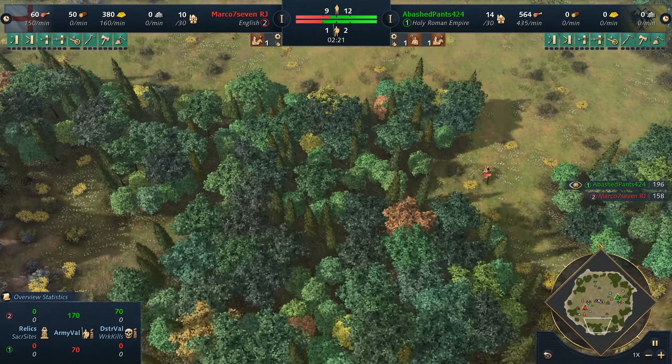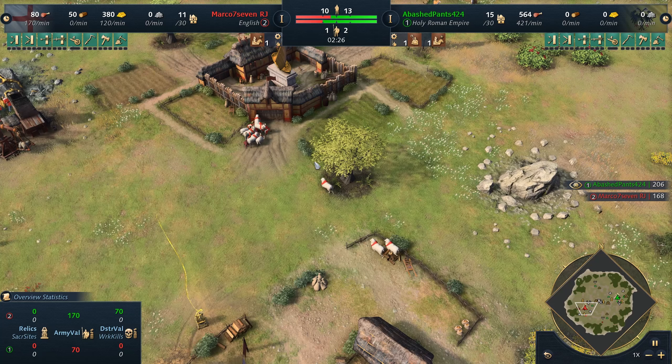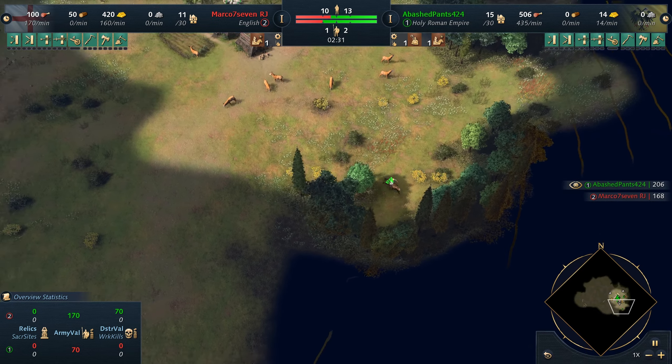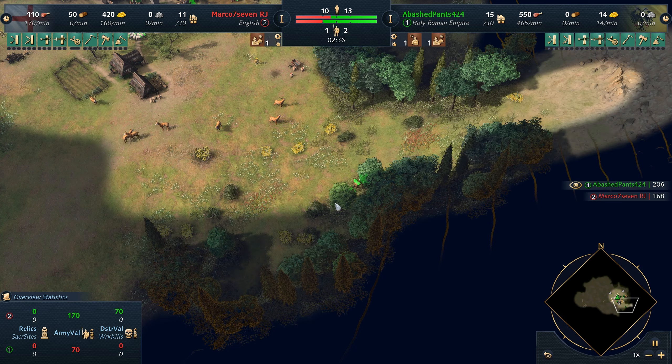Oh my god, this is something to behold. Marco has allowed the sheep to walk all the way home, and Abashed Pants never done anything about it. In fact, Abashed Pants went the opposite side of the map, so he missed an opportunity to yoink several sheep.